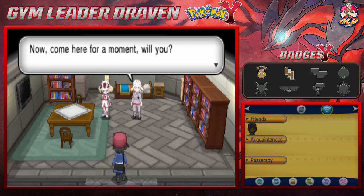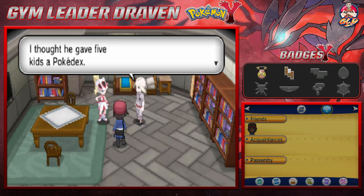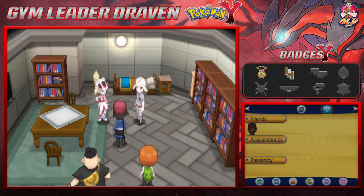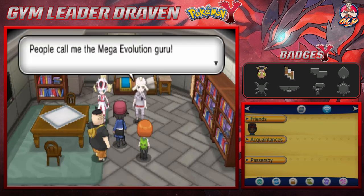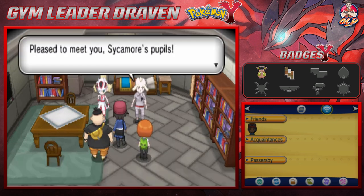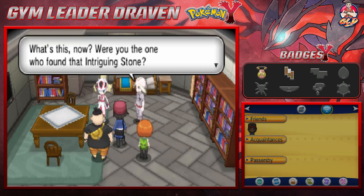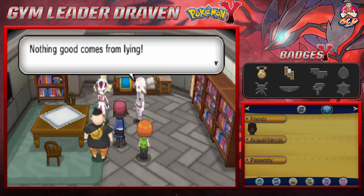He asks us to come forward for a moment, noting that Sycamore gave five kids Pokédexes and asks if there's anyone else with us. Tierno and Trevor are introduced. The Guru notices there are only three of them, then asks about the intriguing stone. Tierno nudges Draven to take credit for finding it.